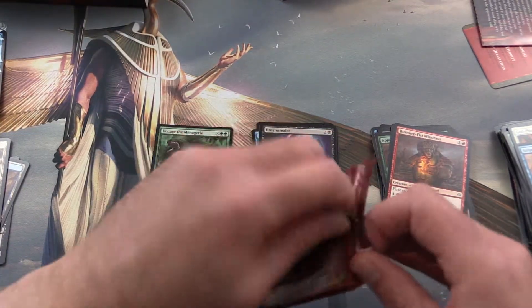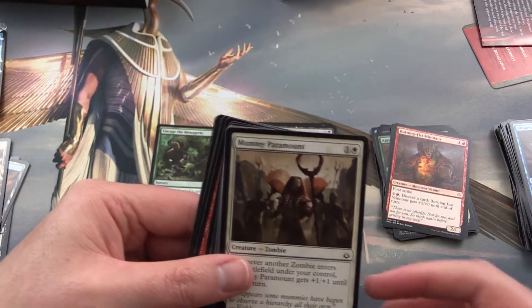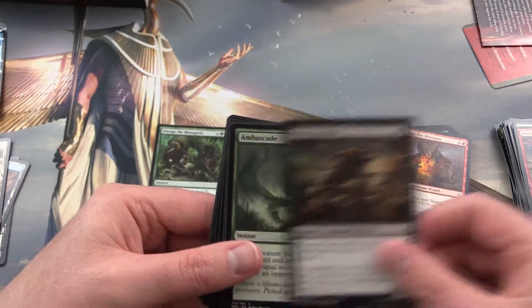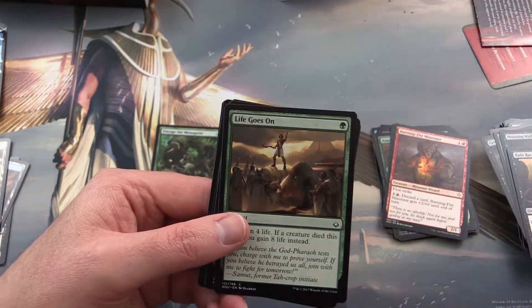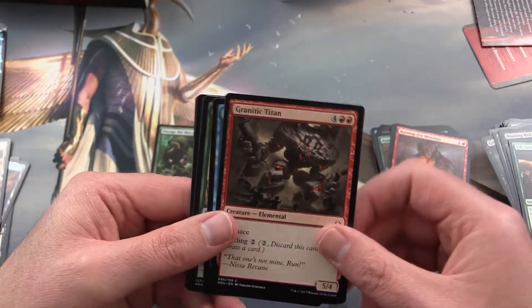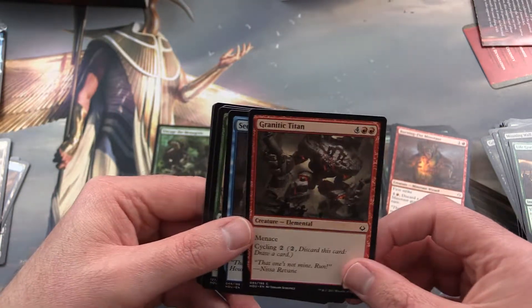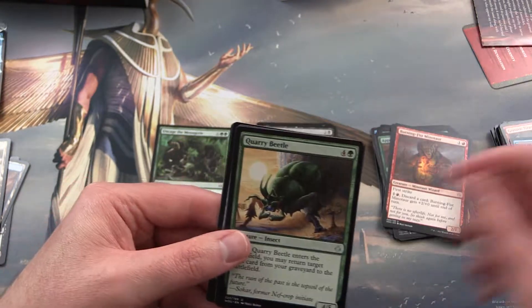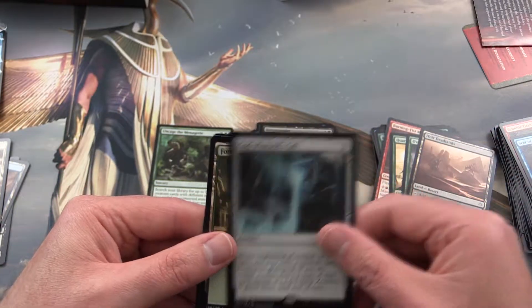Final pack. Apparently we have an Unquenchable Thirst for the Unquenchable Thirst — seems to be in just about every pack. Mummy Paramount, Kindled Fury, Grizzly Survivor, Ambuscade, Moaning Wall, Ruin Rat, Life Goes On, Granitic Titan — I had this one in draft over the weekend, didn't get a chance to play it; mana cost was a bit too high and I only had one in my deck — Seer of the Last Tomorrow, Quarry Beetle, Overcome, Ifnir Deadlands, and God-Pharaoh's Gift.